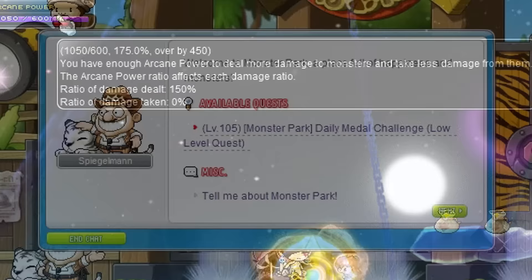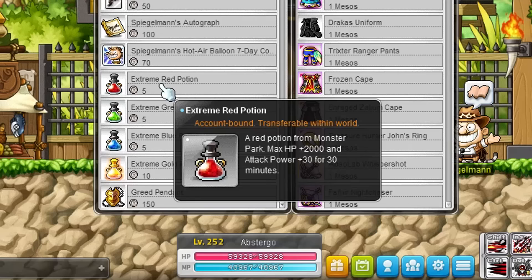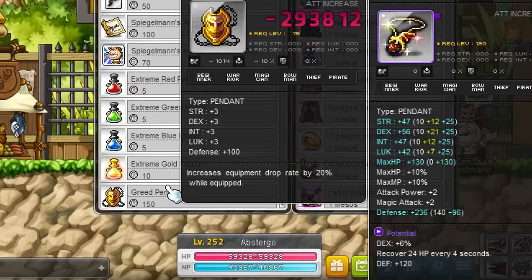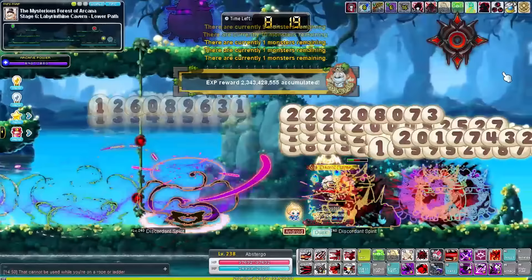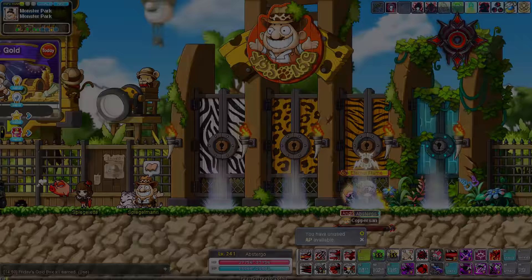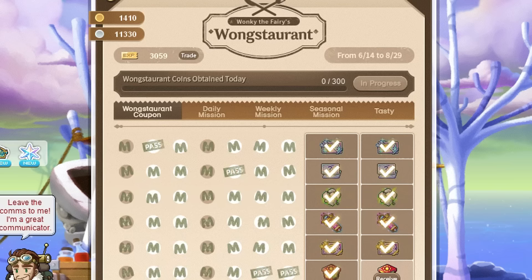You also want to clear Monster Park every day to work towards a very good medal, and to get Monster Park coins. These are used for EXP, attack and weapon speed potions which are great for grinding faster, and a special pendant that increases item drop rate. Monster Park also gives a good chunk of EXP and it's highly recommended to clear it at least twice a day, or even more if you purchase Monster Park tickets in the cash shop for mesos. Some events like the current Wong Restaurant also give EXP that you can use.